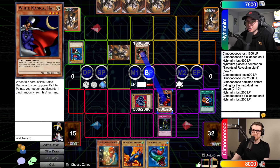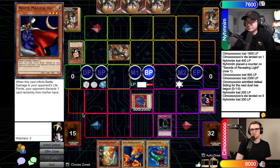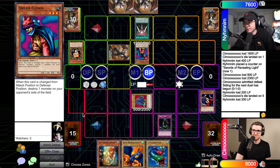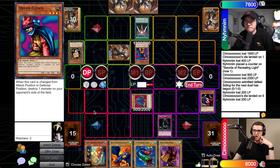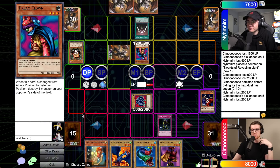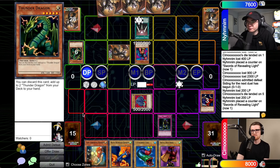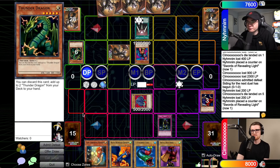Drawing for turn, standby phase, main phase. I'll flip up my Sangan, go to battle, crash Sangan into your White Magical Hat. On Sangan's trigger I'll pick up a Dream Clown. I'll normal summon Dream Clown — show me the Swords of Revealing Light! Gross — your move. This is like a god combo. Drawing — main phase. It's kind of futile to even play anything because it just dies, so I'll just pass. Turn one on Swords, draw off the top. I'll pitch Thunder Dragon for another Thunder Dragon.